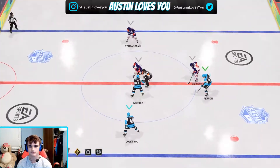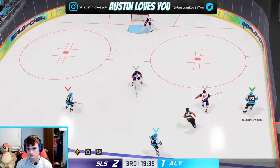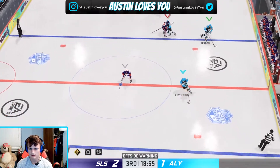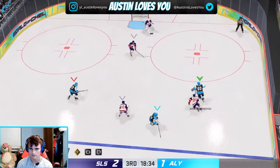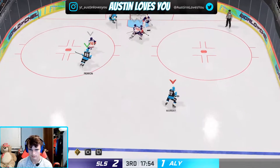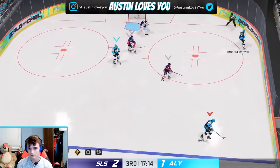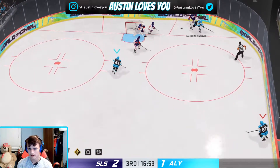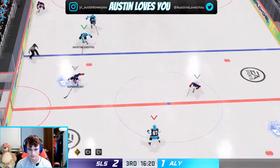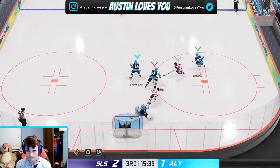A big third period set to go — Ray Ferraro and James Cebulski bringing you the action. Here we go! Odd man rush, and a stick in the lane. Nice play — quick feed to Perron. Good try, go around. Got you down low. Definitely going for the one-timer. Got you.